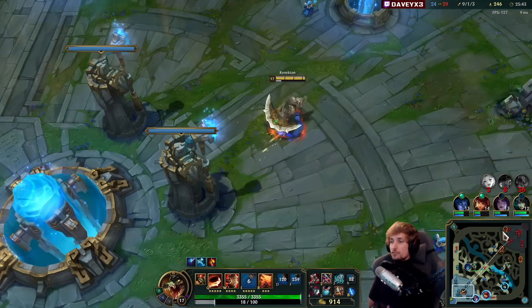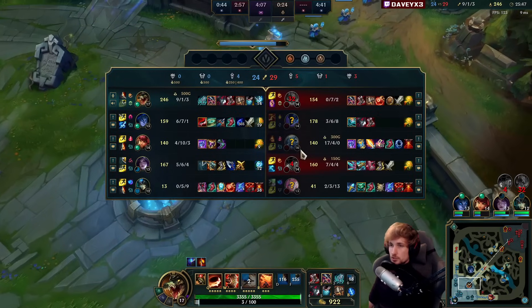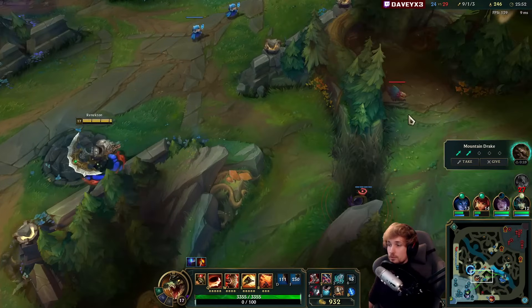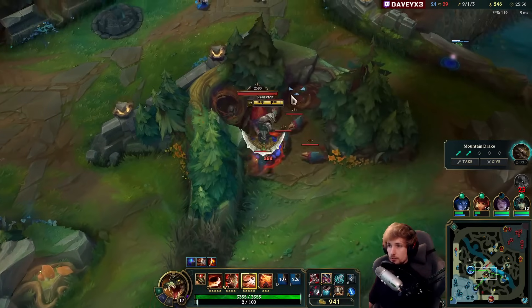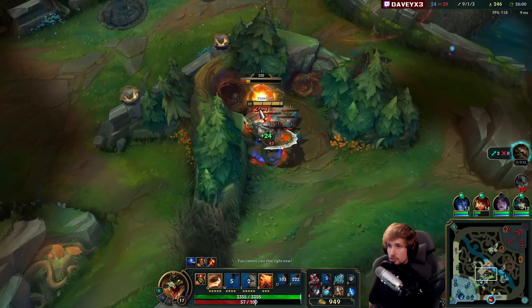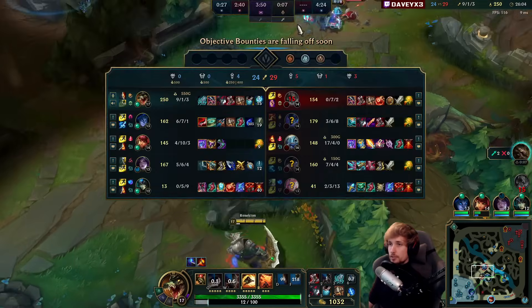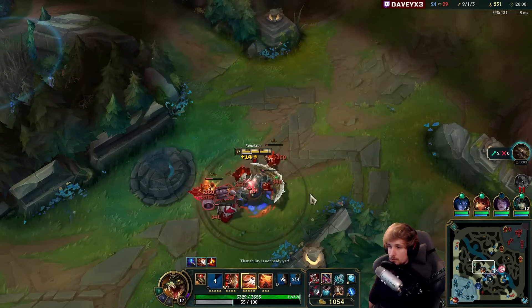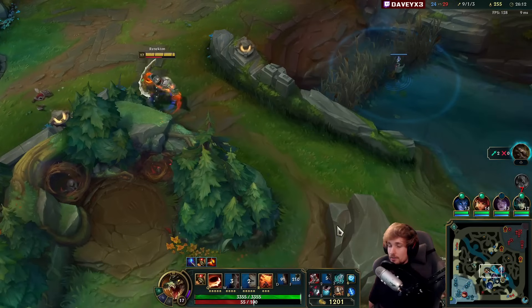We have one problem — we have no magic resist of any kind. Which means if Fizz all-ins me, I'm probably going to die. We're going to have to do everything we can to not take a Fizz combo. I can tank everybody except Fizz. I hope Fizz will focus someone else, because if I remain alive in the team fight, I can kill everybody — that's the only thing I need to mention.